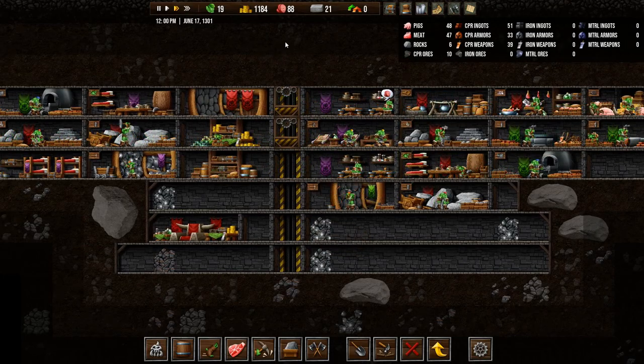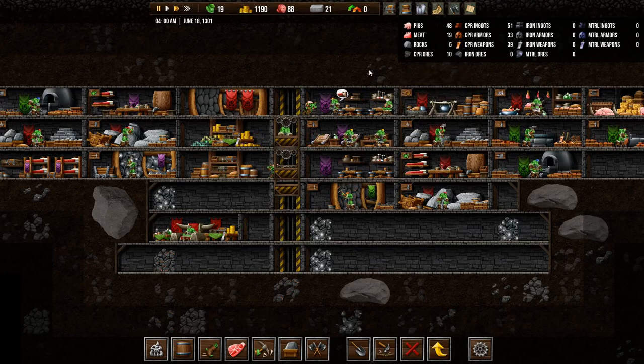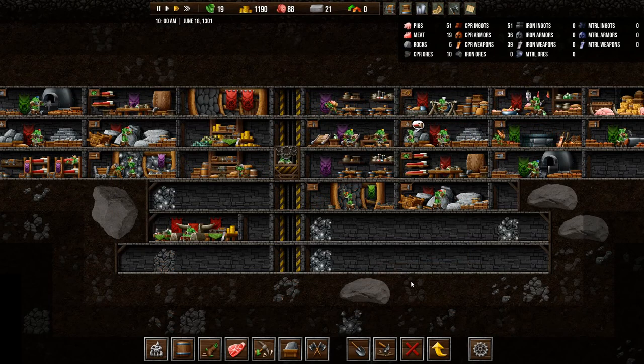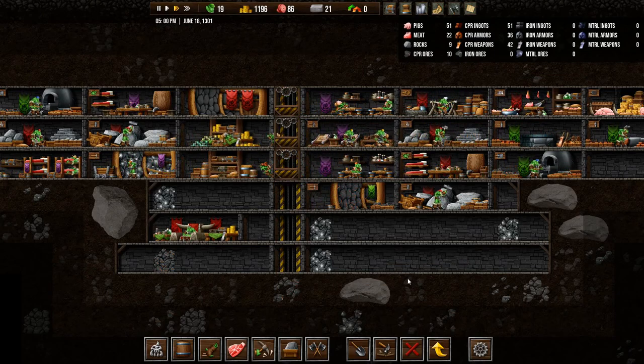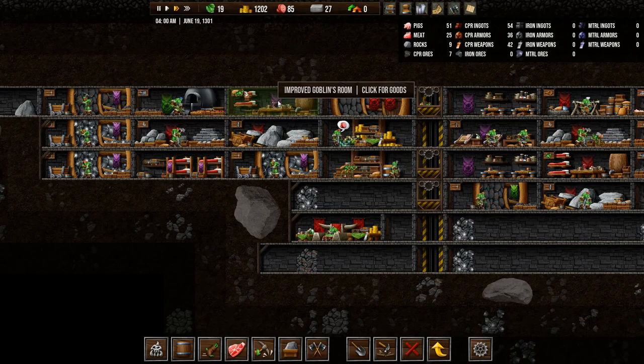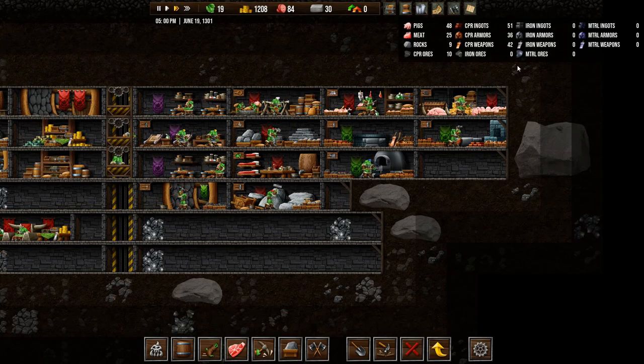So, how are we looking? We need to fulfill this request, and we need to tell the storeroom to stop storing meats. We might want to upgrade the goblin room again so we get one more goblin running around picking up stuff. I think that wouldn't hurt. I wonder where we're getting iron ores from. We have iron armors and iron weapons — oh no, we don't. I'm looking at it the wrong way. Copper ores, okay, I get it. We do have a lot of weapons and armors now, which is really nice.